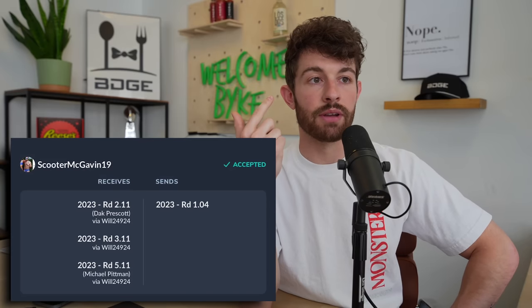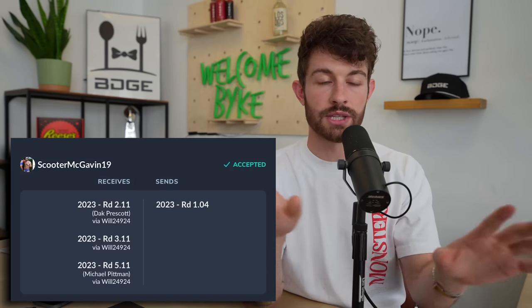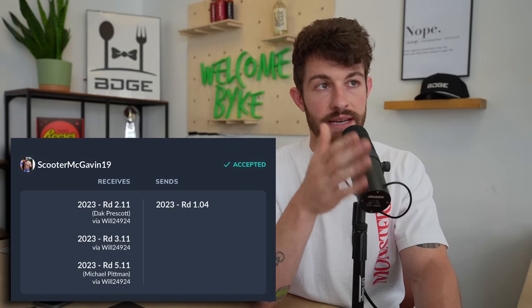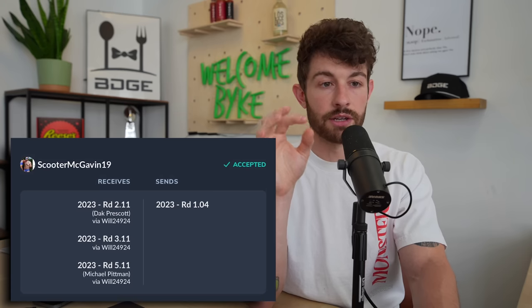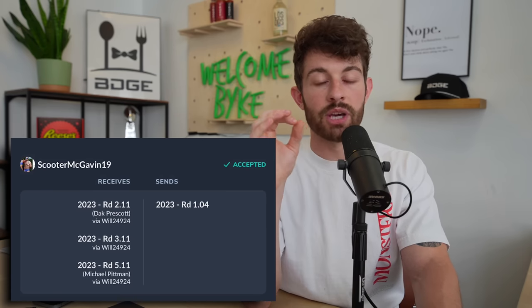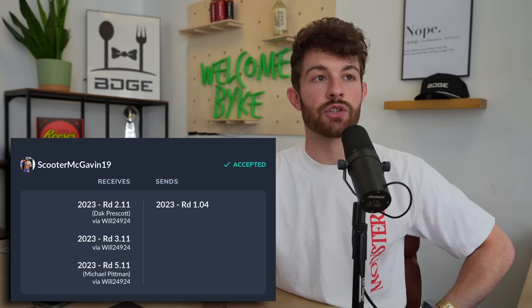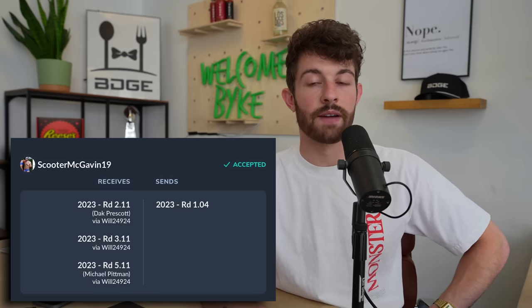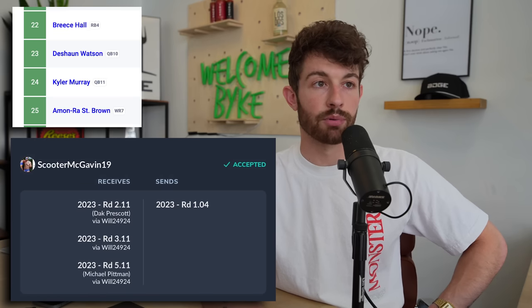Trade number five — a dynasty startup draft trade from Scooter McGavin. He receives the 2.11, the 3.11, and the 5.11 and gives up his 1.04. We're going to look at this as raw picks in a dynasty startup draft. He gives up a super-premium pick — the 1.04 is a starting player at a premium position for the next 5 to 10 years — but he's getting a ton of depth with the 2.11, 3.11, and 5.11. I'm a huge proponent of moving back in your dynasty startup draft.